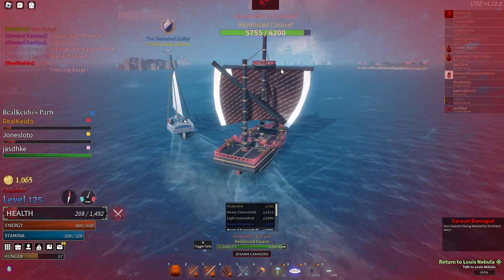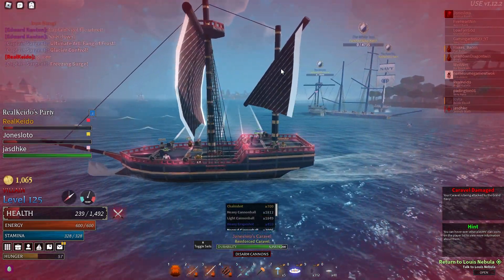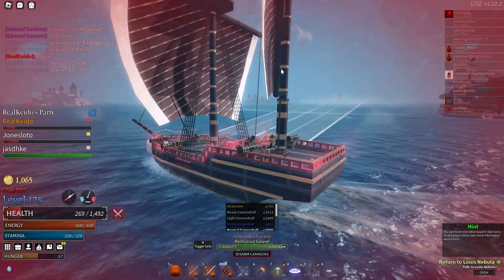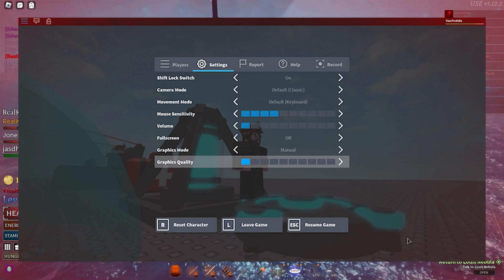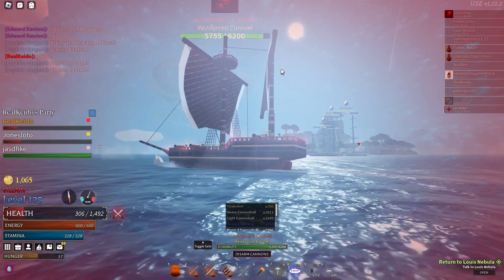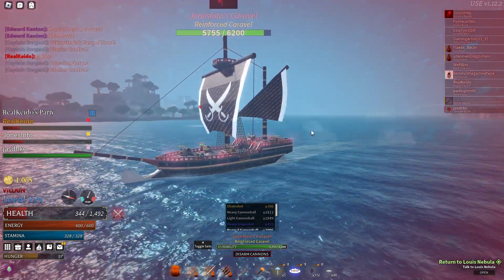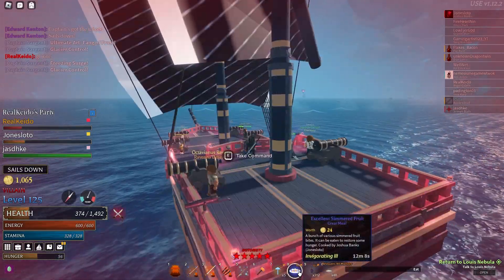Right now, if you want to manage the lag, you can switch to servers that aren't as full — four-player servers won't be that bad. You can also lower your graphics to level one, since graphics do have an impact on your FPS. Other than those two solutions, there isn't really a clear-cut way to manage lag in the game.